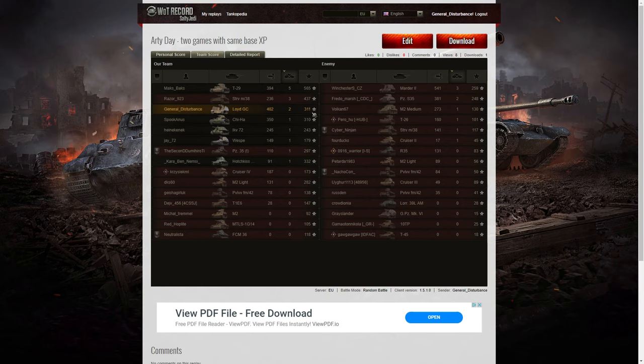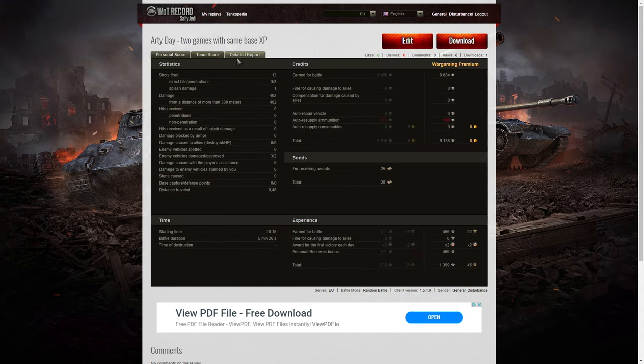The base XP was 311. I thought that was the same as the previous score from the FTPS, but actually that was 310, so although they were surprisingly close, they were slightly out. Shots fired: 13. 3 direct hits, 3 penetrations, 1 splash, 402 hit points of damage — all at more than 300. 3 enemy vehicles damaged, 2 destroyed. 9,684 credits earned, and after ammo resupply 9,138 taken away — 25 bombs. I got the Veni Vidi Vici out of that one, and 466 XP times 2, 466 extra for 100%, and took away 1,399.